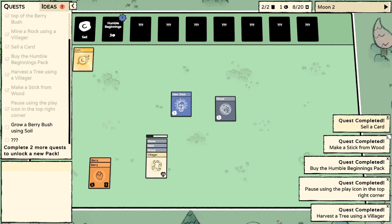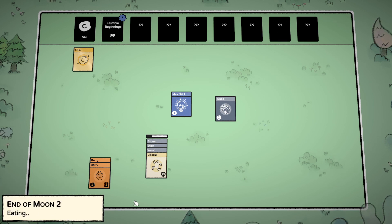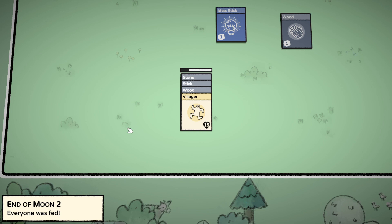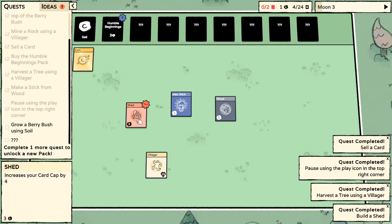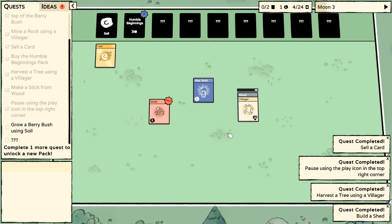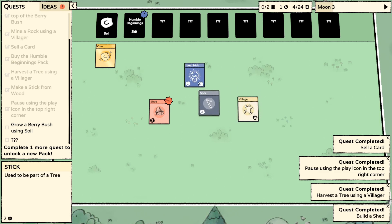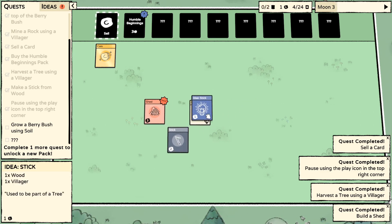I don't want to give game talk. What am I going to chat about? Time to eat, nom nom. What are we doing here - are we researching something? I made a shed! Increases your card cap by four. I think I need to harness the wood. Idea and stick don't combine. Idea and villager don't combine. What do I do with an idea and stick?